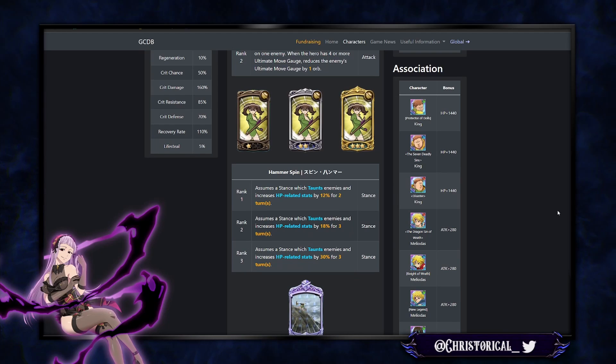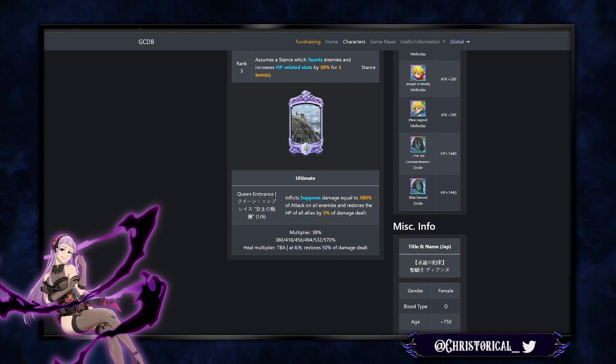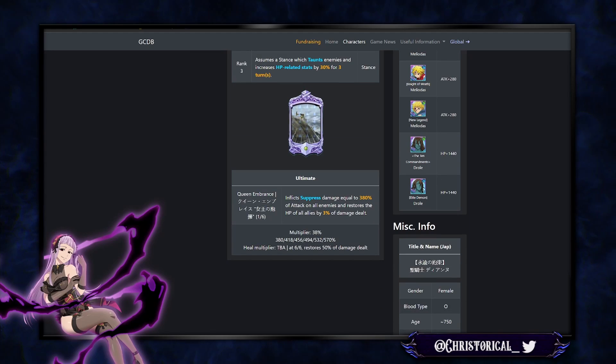Her second attack has a taunt — she assumes a taunt and increases HP-related stats by 12%, 1830. Then her ult inflicts Suppress, which for every stance effect on the hero increases damage dealt by 50%. So you want to stack up hammer, spin, and then ult. It hits all enemies and restores the HP of all allies by 3%.